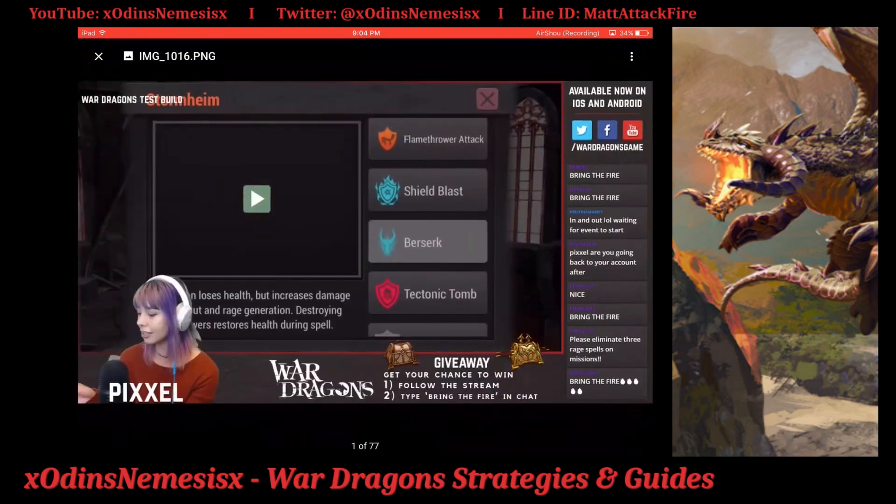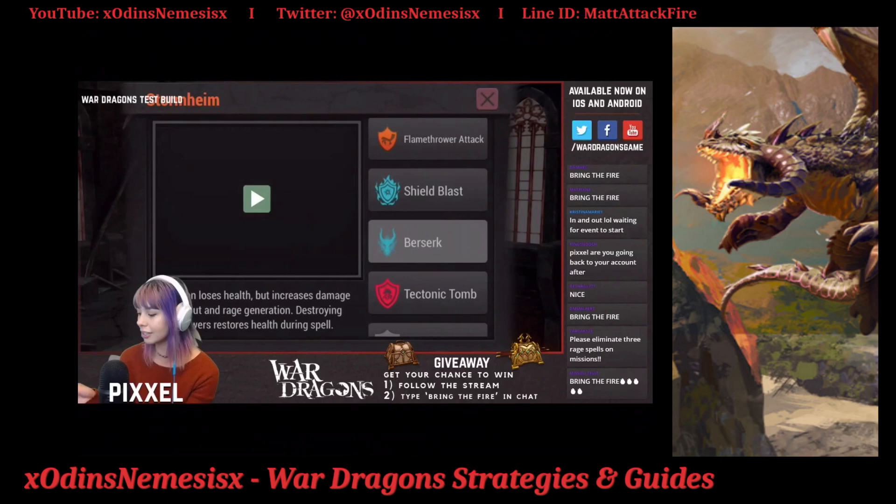Alright, so this is Stormheim. It has a flamethrower attack because it is a warrior. Now, shield blast — a lot of people don't understand the difference between storm blast and explosive shield. Storm blast reduces all damage until towers dealing damage to you collectively reach 50% of your health, then it explodes. So it's basically like explosive shield but way better. It is two rage and a blue spell.